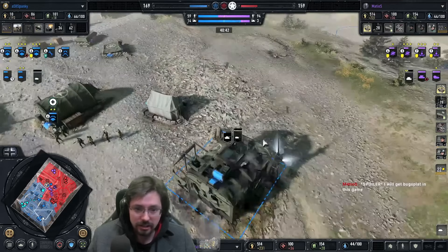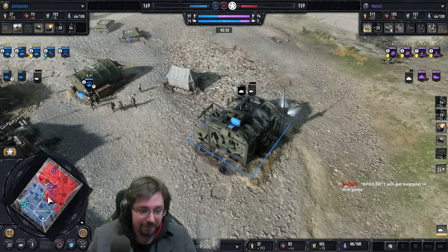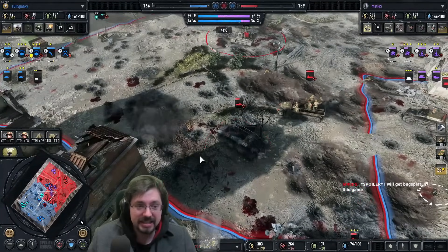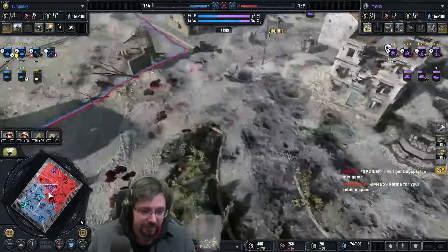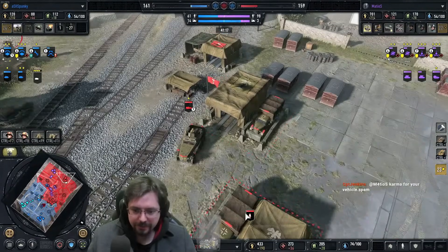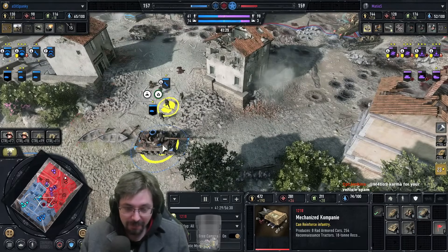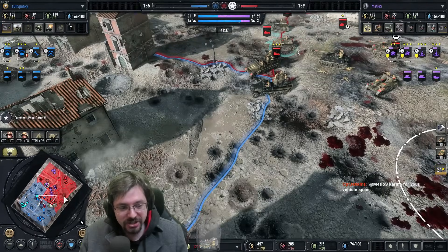If we quickly compare — Spanky's Hellcats are 70 fuel and 320 manpower to replace. The Marders are already 21 fuel — three times cheaper in fuel compared to a Hellcat, and cheaper in manpower as well. So the trade you're getting is so good. 1218 has got such a great force right now — he needs to be more aggressive. The VPs are still really neck and neck. Both teams here are doing really well.